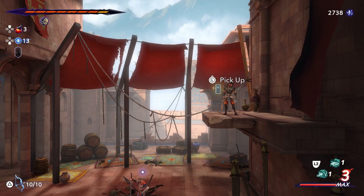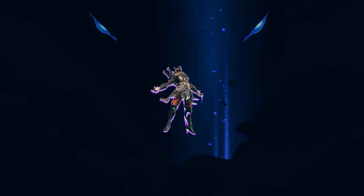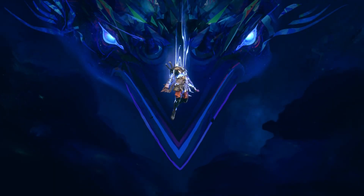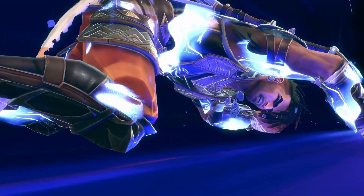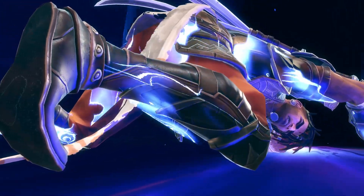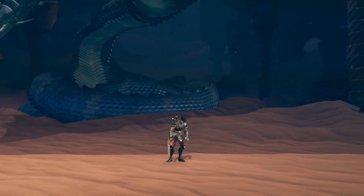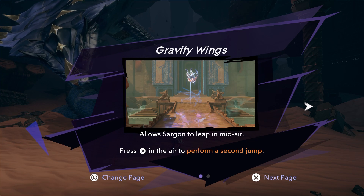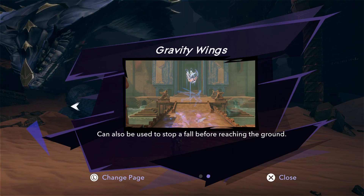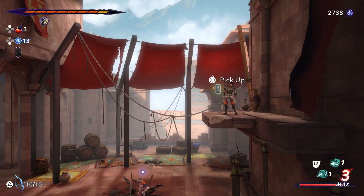The only way to get this rare upgrade material is to progress the story and reach the point where you start unlocking some of the time powers for Sargon. Specifically, you need the Gravity Wings time power, which allows you to double jump — and this is the first time power that lets you reach the top and collect this upgrade material.